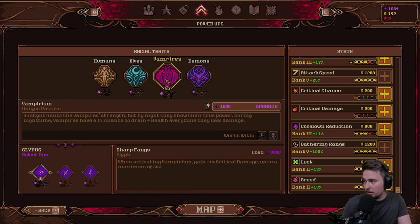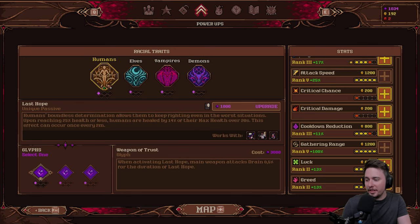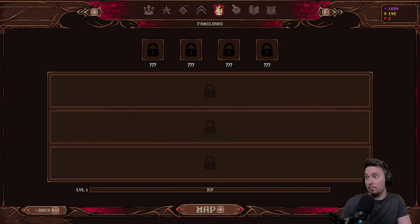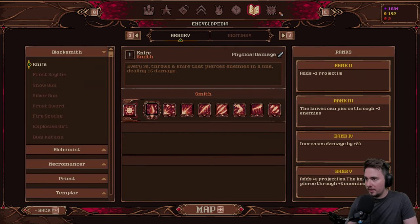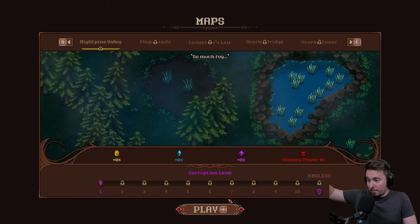There are races: Humans, Elves, Vampires, and Demons — each with a different racial trait. Then Familiars, Runes — what the hell, there are so many. You collect runes by exploring the map, or you can buy them. There's also an Encyclopedia and an Exchange. Let's go to the map.